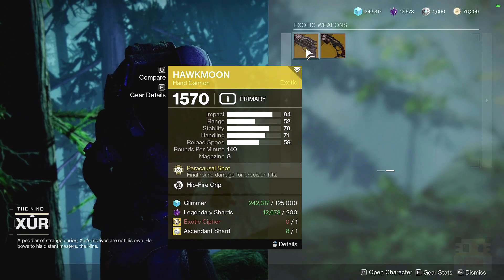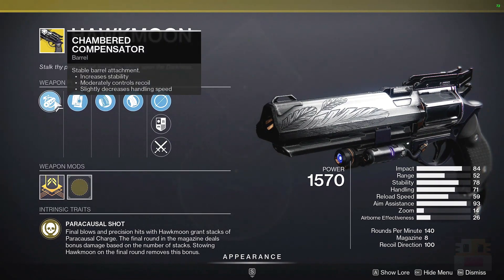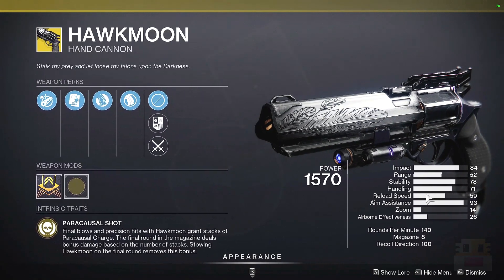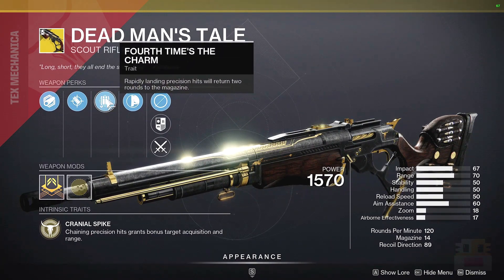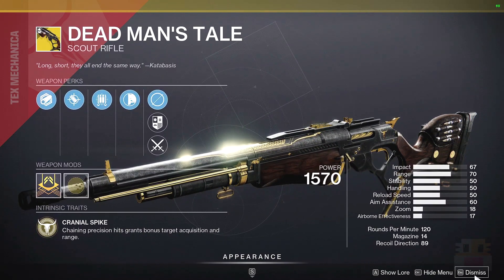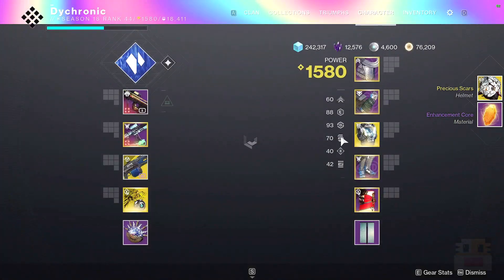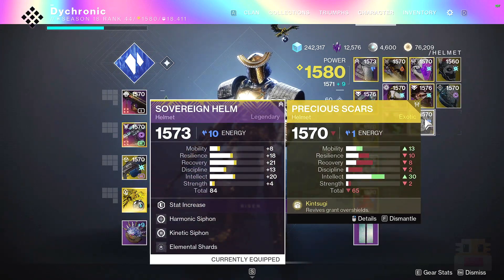Let's take a look at the different exotic options. First up, the Hawkmoon with Hipfire Grip. As I always say, Rangefinder is almost always the better option, although it does have a recoil direction bringing it up to 100, which I do like to see. TLDR on Hawkmoon: I recommend Rangefinder and one of the two controlling recoil direction, and then range after that. After that, we have the Deadman's Tail — Four Times the Charm is okay, although I like to see Moving Target or Vorpal here, and the rest just range if you can. Recoil Direction up to 99 is also nice. And finally, this exotic engram — any exotic engram you ever receive will guarantee you an exotic you've never received before, and it will be a high stat roll, unless you have all the exotics, then it will be random. 65 — not a bad roll, very high intellect, but this exotic is not very good.